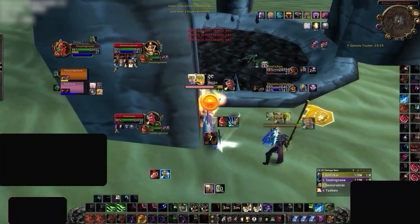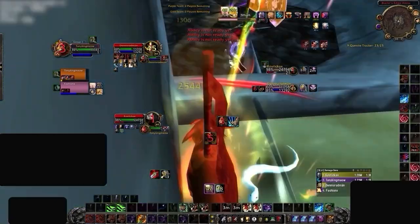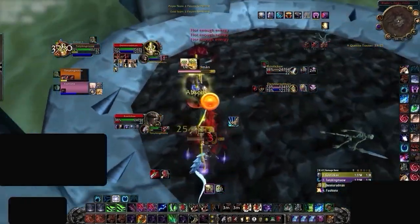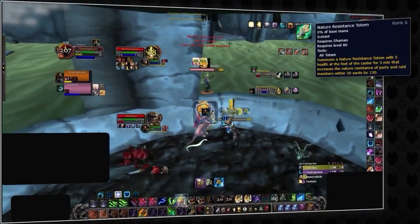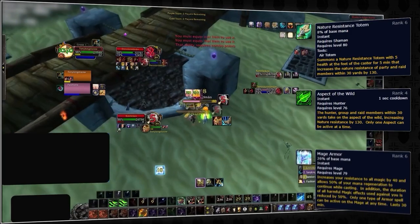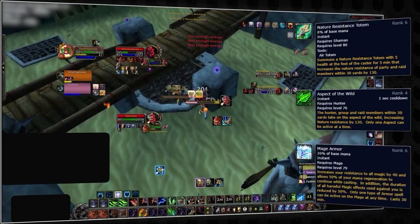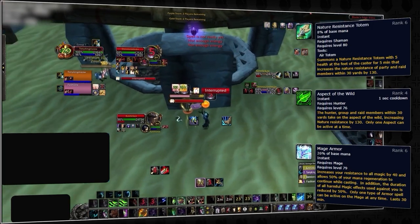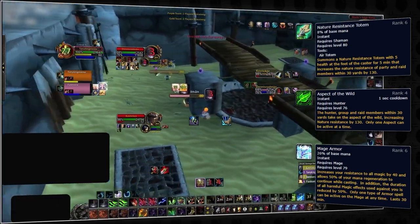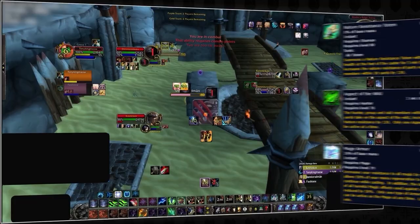One last thing on stat priority is spell penetration. This primarily affects our cyclone due to it being classified as a nature ability, but classes like shamans with nature resistance totem, hunters with aspect of the wild, and mages with mage armor all have a chance at resisting cyclone unless we dedicate a certain amount of gems to spell penetration. Currently in season 5 this is just not worth playing around, but in future gear sets and seasons this may change.